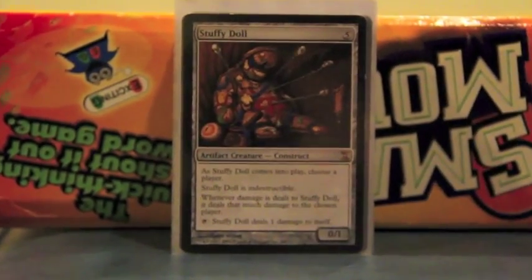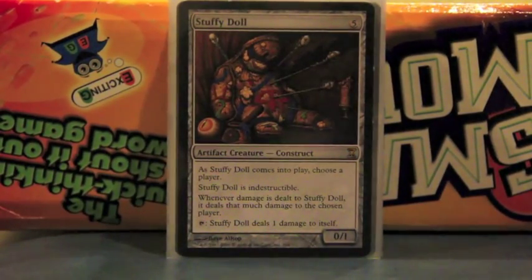Stuffy Doll — another blocker, another way to keep someone from attacking with a big creature, especially if they're the one I picked with it, because it will do that much damage to that player. And it's a really great combo with Pyrohemia, which we'll get to later.